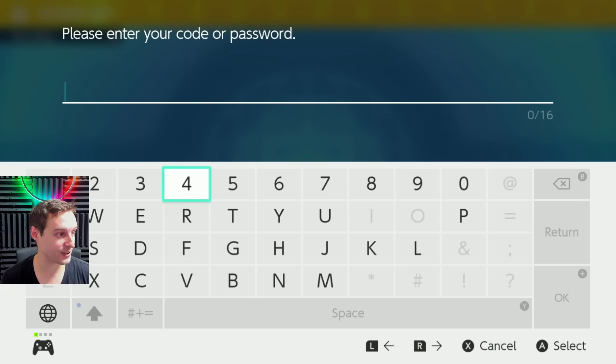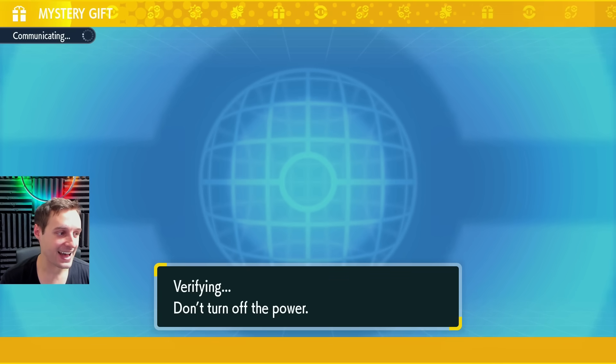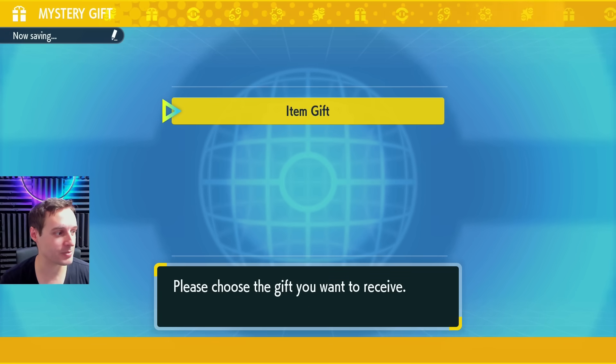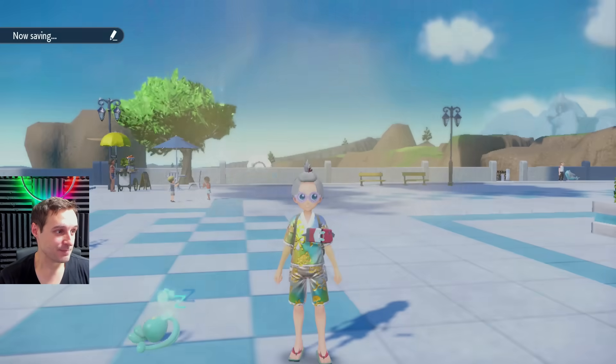Let's go ahead and put in the code. The code is 'SWEETORSPICY' — note it's a one, not an O, and a zero instead of an O where applicable, as you can probably tell if you've been doing mystery gifts. You probably already know what this mystery gift is going to be.